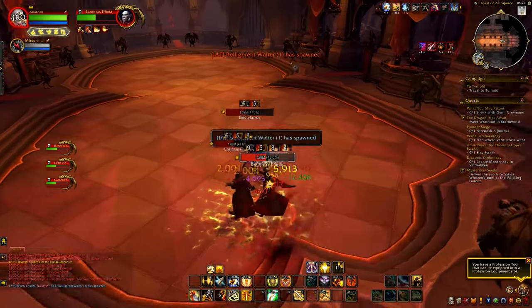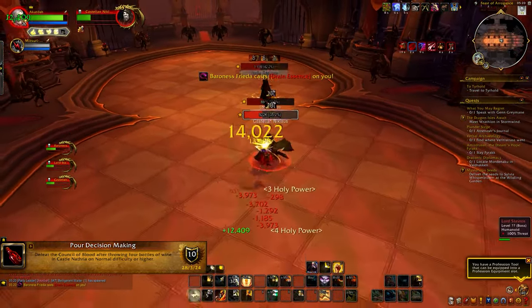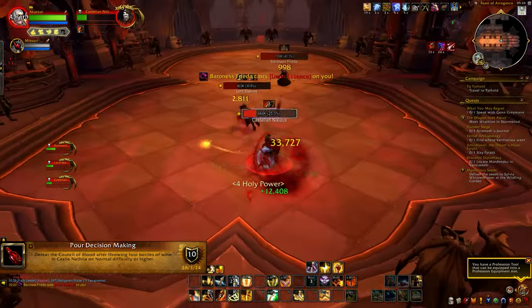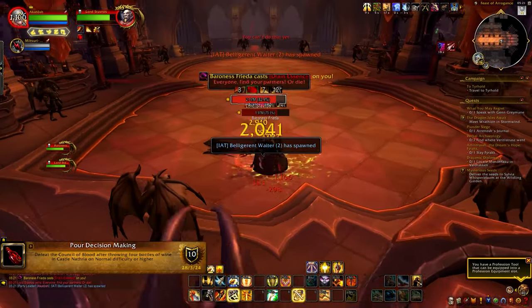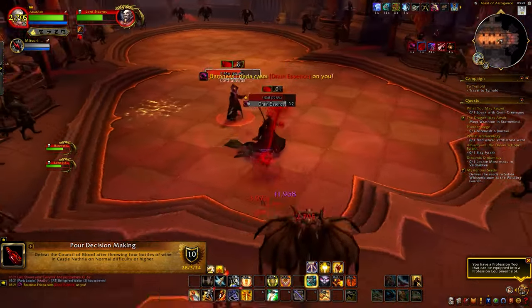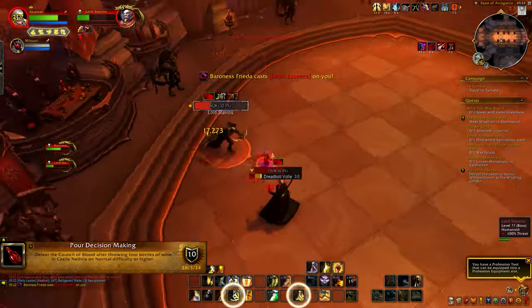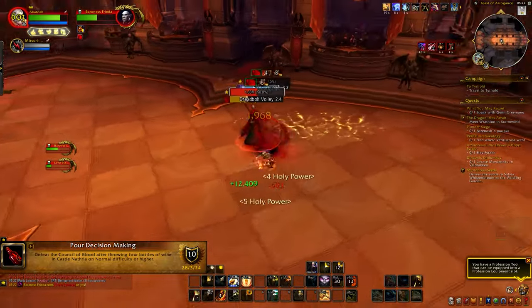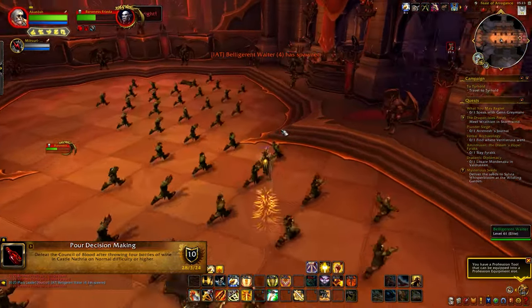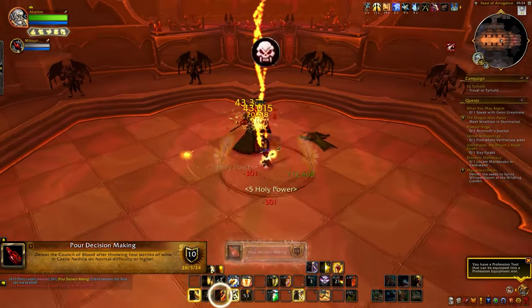For the next achievement, Poor Decision-Making, we have to click on four waiters that spawn in the boss room. Start the fight, DPS the boss down slowly, and keep an eye out for these waiters. When they spawn, they stand still for around 20 seconds, so you have 20 seconds to run over and click on them. After clicking four waiters, kill the boss. It's a very simple achievement.